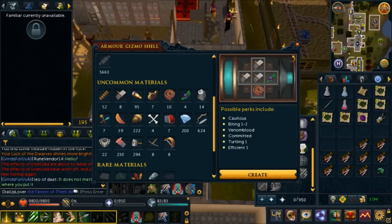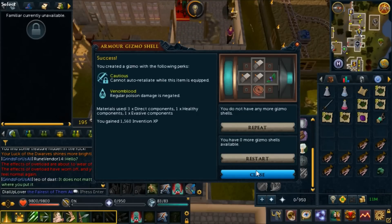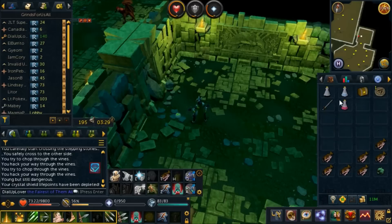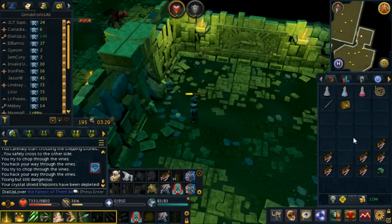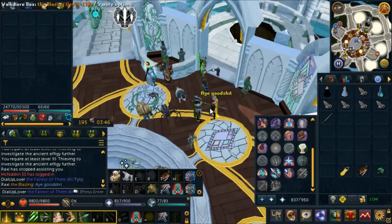Everyone's telling me if I'm going to keep doing Raxor I need to get the venom blood perk, and this is the most efficient way to get it at my level. So I'm going to close my eyes and click. I'm just going to assume it's venom blood — it is! Let's go. 'Cannot auto retaliate while this item is equipped' — that kind of sucks, but we got it.